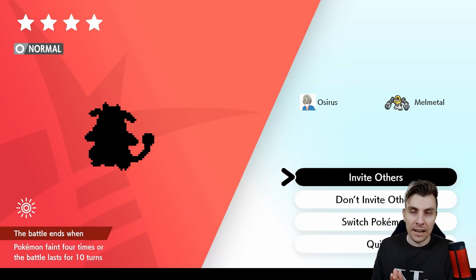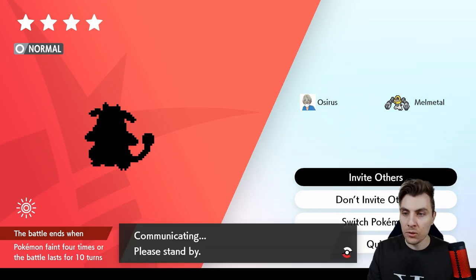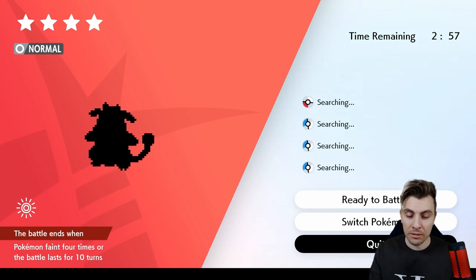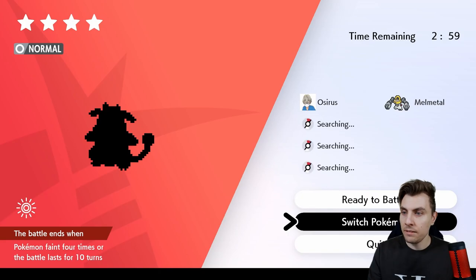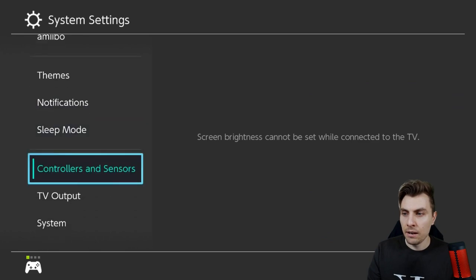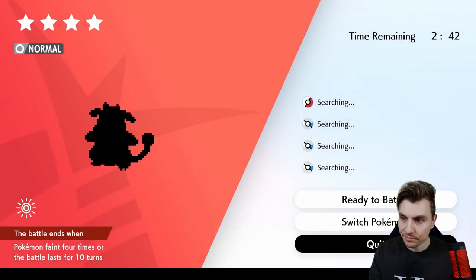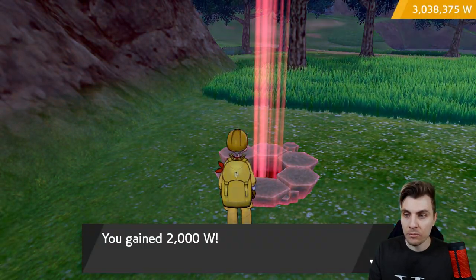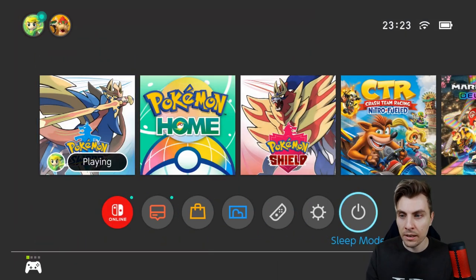Once you've got this den, if you're hunting the shiny Tauros, you want to use the date-skip glitch to cycle through the den until you get to that five-star Tauros, since the five-star Tauros is the only one that can be shiny. You don't need to be online for this. Hit 'Invite Others' once you're in the den, then hit your Home menu, go to System Settings, down to System, down to Date and Time, make sure your synchronized clock is off via the internet, then skip forward one day and click OK. Come back into the game and quit out of the den — this tricks the game into thinking 24 hours have passed, taking you to the next frame. The Pokemon changes, so you can cycle through until you get that five-star Tauros.